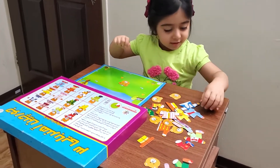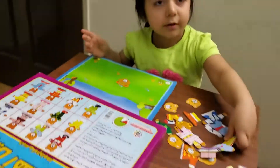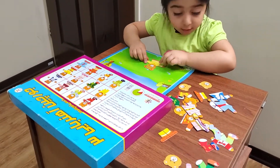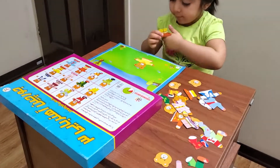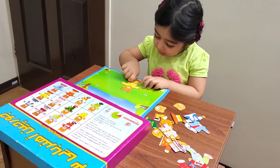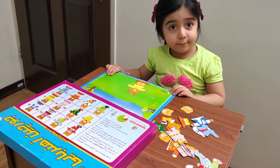And where is the dress? Yellow dress. Yellow dress. Yellow. Yes. This is yellow dress. And yellow Troja. Yellow Troja. Yes. This one or this one? Yes. This one. Yes. Is it correct? Yeah. Good.